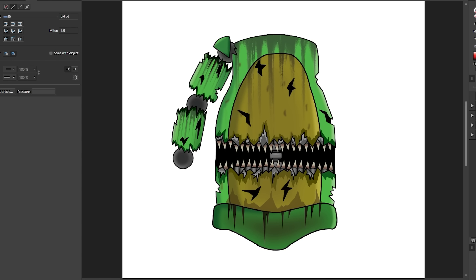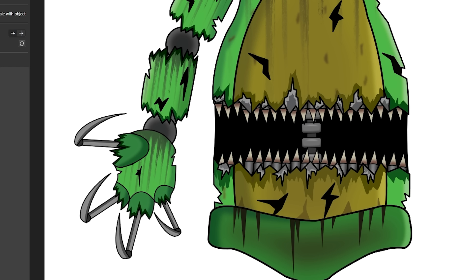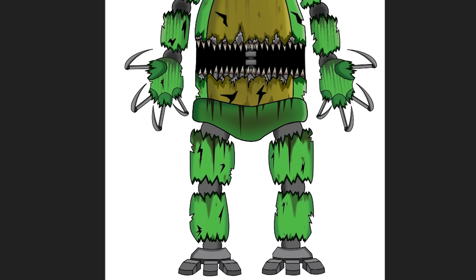Moving on to the hands, I tore off the material from each claw and designed a skinny sharp metal claw poking out of each socket. For the legs, the design process was pretty similar to the arms — I tore them at each end and added extra weathering. I removed the material from the feet entirely and just left the bare endo feet underneath.